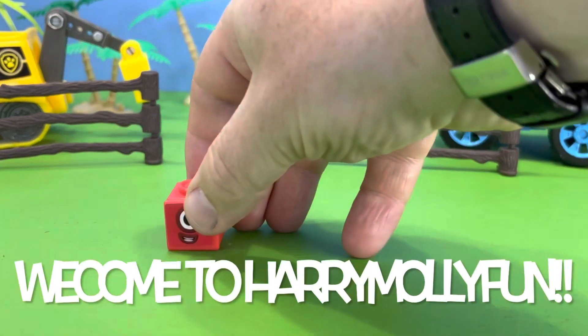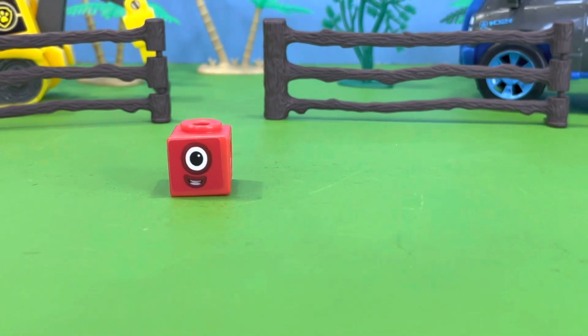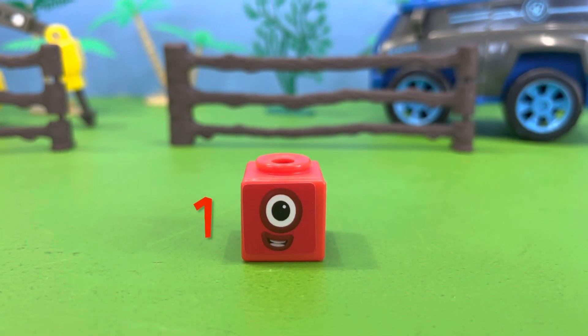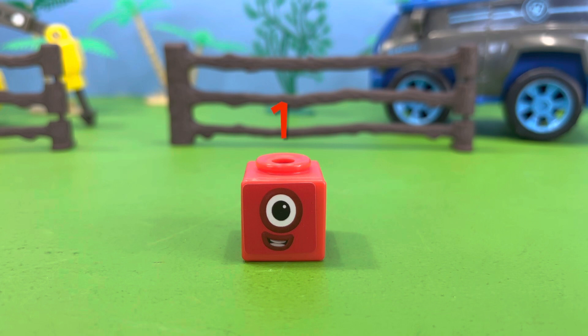Hello, Richie here, and in this video we're going to be looking at the Number Block Square Club. The first perfect square is Number Block One, and Number Block One is one block tall and one block wide.